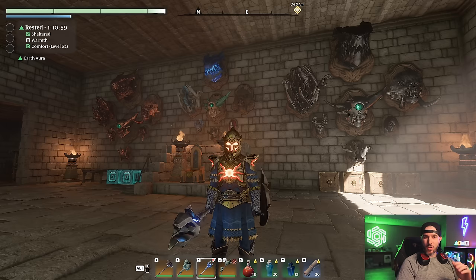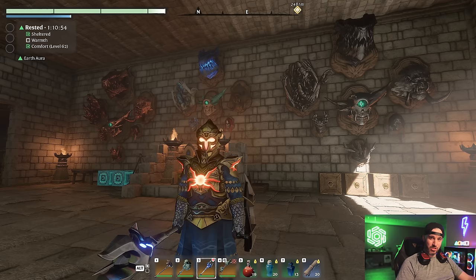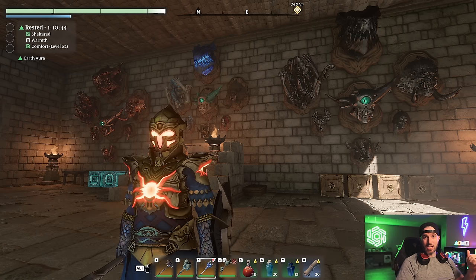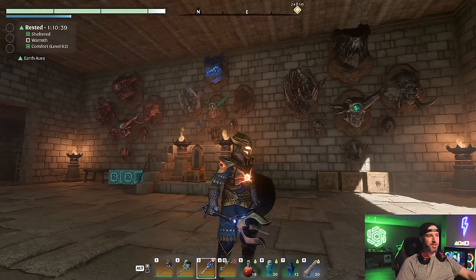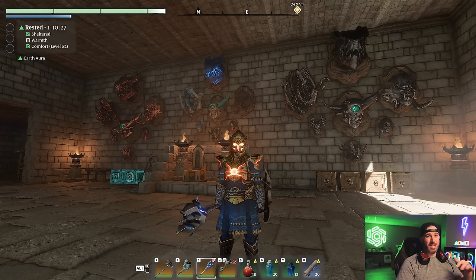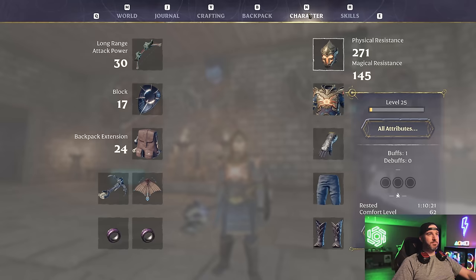What is up, you guys? Glitches here, and welcome back to the channel. Today I'm bringing you my latest and greatest warrior build for Enshrouded. A lot of things have changed since the Hollowed Halls update that just dropped. I wanted to incorporate some of the new weapons and new skill changes to basically allow you to solo the highest level tier four Hollowed Halls without any issues whatsoever.